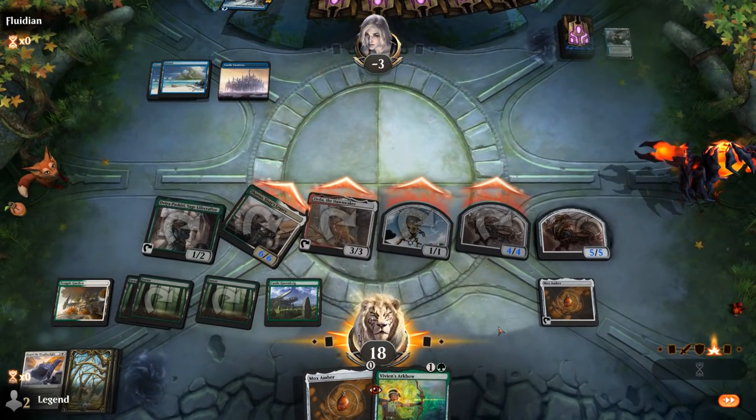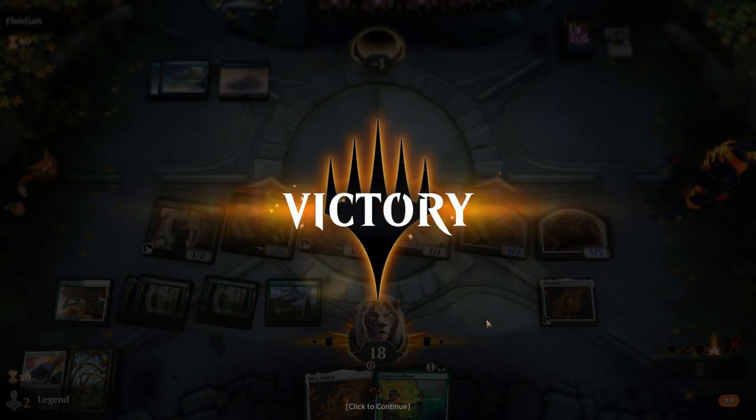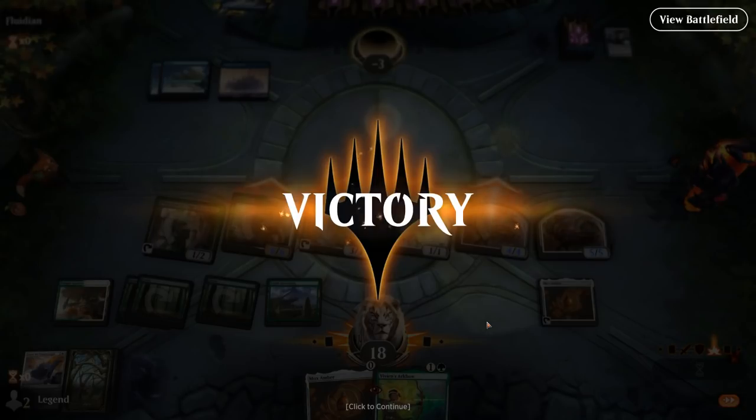We had a nice start here with a turn two Shana, turn three Zerda, activate Ovia right away with Mox Amber — putting a lot of power and toughness in play right away to put the mill deck under pressure. Sweet, onto the next one.